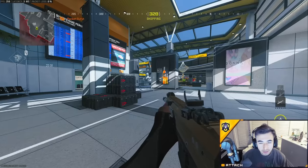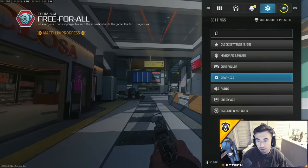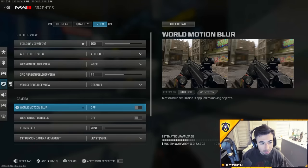For FOV, 120 is kind of crazy — your game looks like a montage. I personally recommend anywhere from 100 to 105 as the sweet spot. I like 100, I think it's the best one to play on.